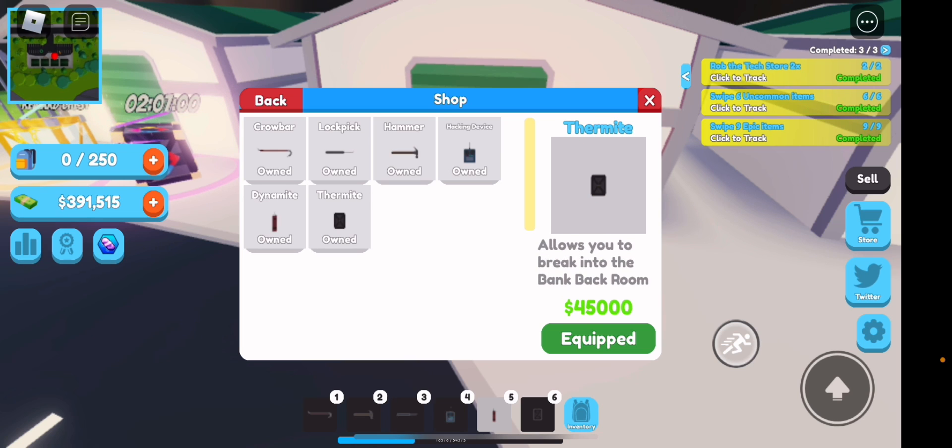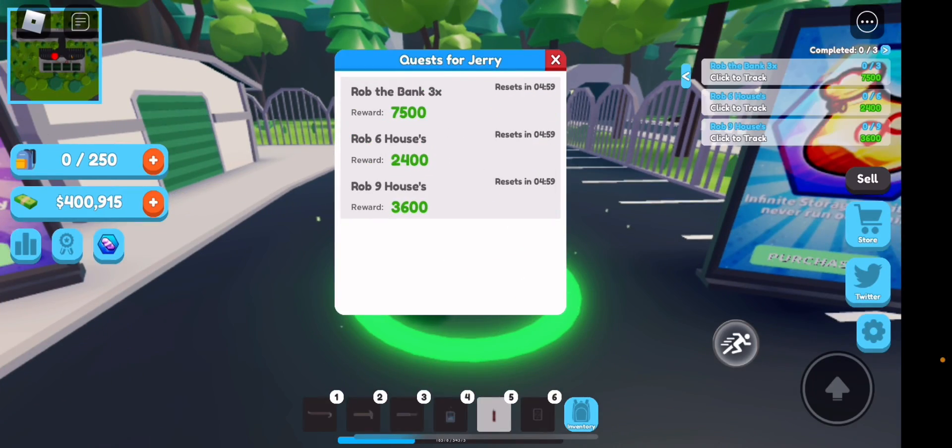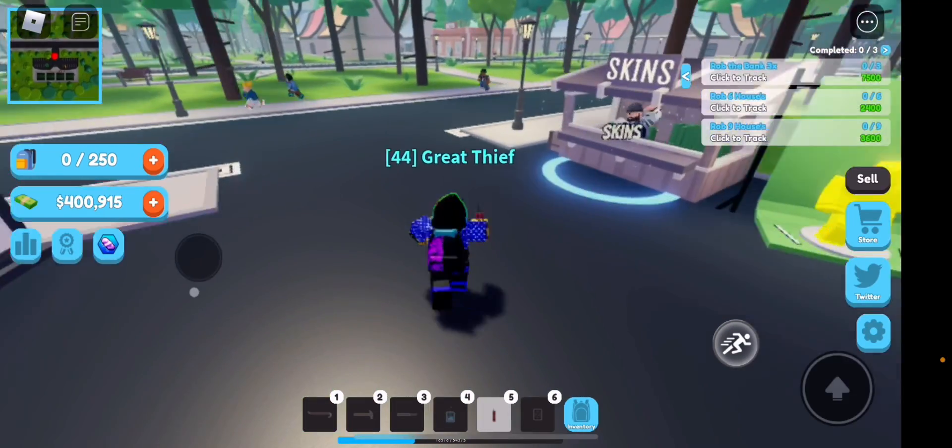The dynamite and the thermite are for the bank as well. So the bank needs three tools. The jewellery store needs two: the hammer and the hacking device. The tech store you just need the blueprint, and the betting store you just need the hammer. These shouldn't cost too much and should be pretty easy to get. The blueprints are going to be the hardest ones.